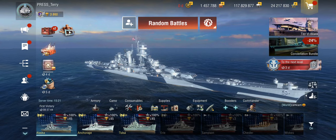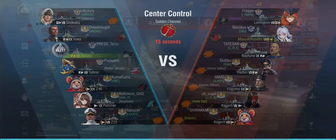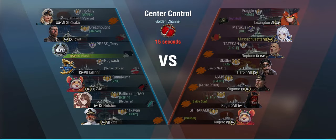So, is the USS Alaska still complete garbage? Let's try it out. The first round is Center Control on Golden Channel, a tier 9 game with tier 8 carriers. Enemy team: Lexington, Massa, Neptune, Harbin, Yugumo, and two Kageros. Two cruisers we should be predestined to obliterate if we get the chance. We have radar, we're an American cruiser with FAA. Off we go with the standard setup — regular heals, regular captain, no APCS.